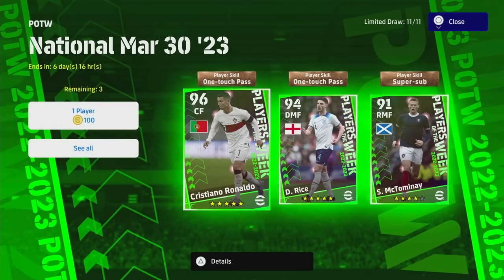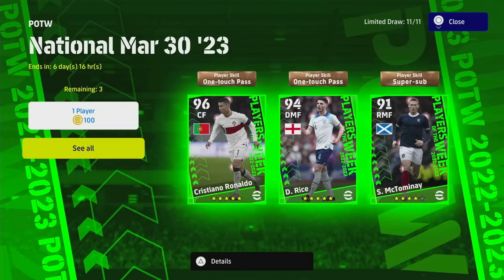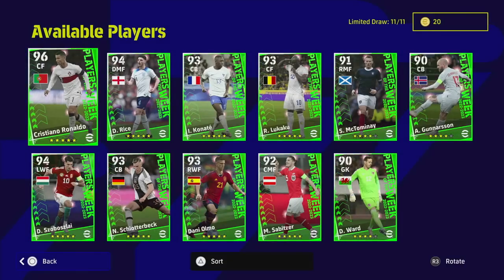What's the crack lads, welcome back to the channel and welcome to another Player of the Week player pack review. It's an interesting one — we've got a couple of interesting players here including a one-touch pass Cristiano Ronaldo and also Declan Rice, and then we've got McTominay as a super sub and there's a couple of other interesting players in here that haven't featured yet as a Player of the Week.